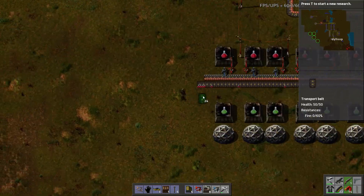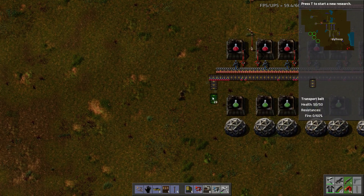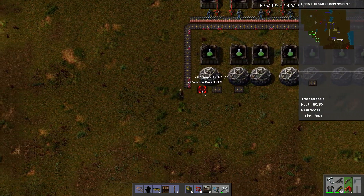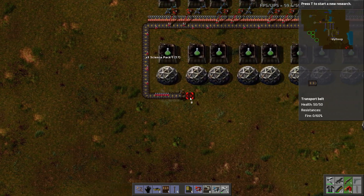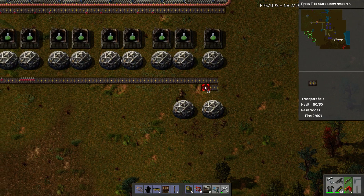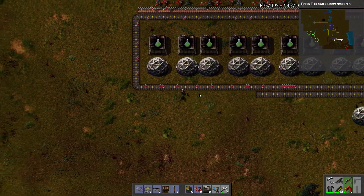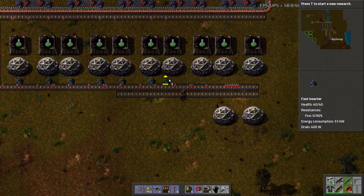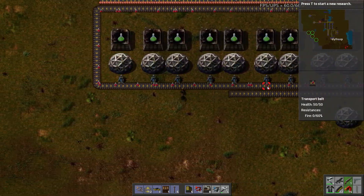Now all I need to do is run a belt that comes straight down. That's going to be a little too close — let's do it like so. I'll end up with a bunch of science packs in my inventory. These will just come down here. The other science types are going to need red inserters and that's going to be a while before I have them, so for now all I want is the inputs.